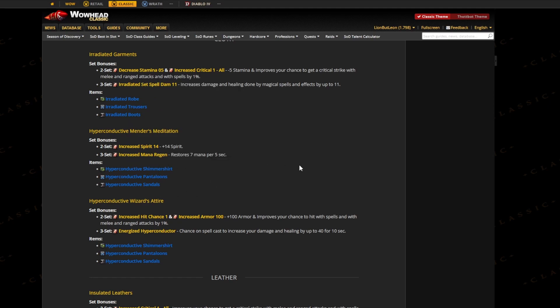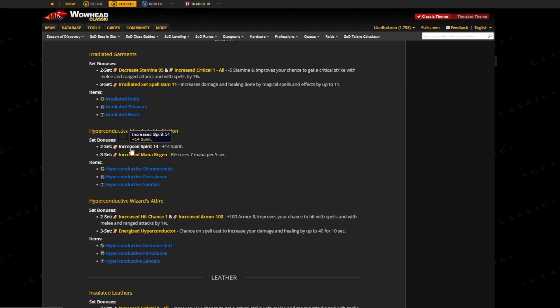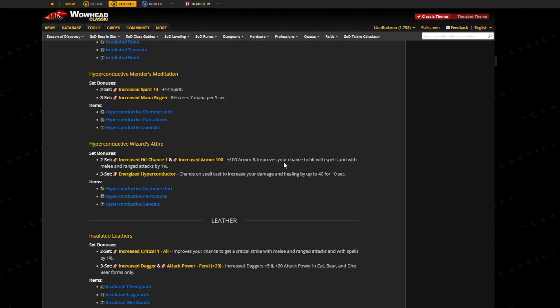Then we have the healer set, which is pretty boring — it just gives you healing power and mana per five, and the two set does the same thing. This is probably the most interesting cloth set: the two set gives 100 armor and improves the chance to hit with spells and melee attacks by one percent. Pretty standard, but the three set has a chance on spell cast to increase your damage and healing by up to 40 for 10 seconds.